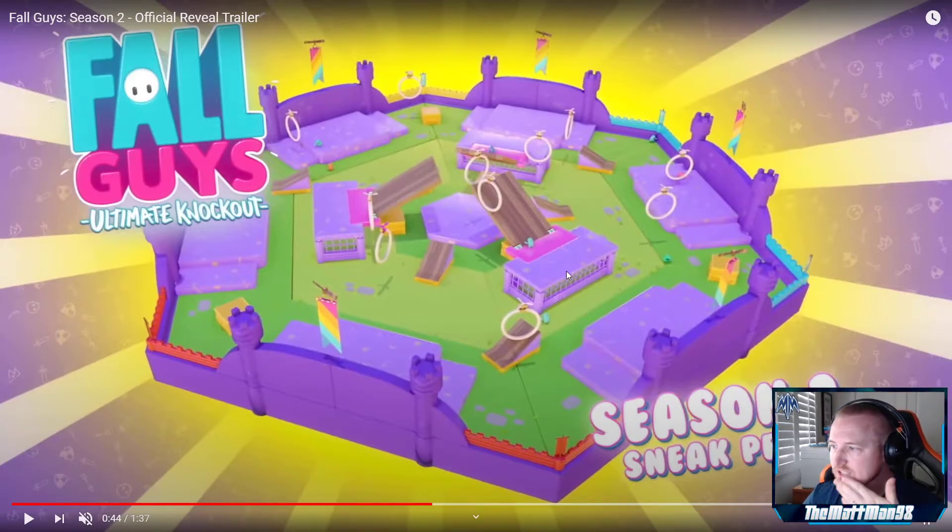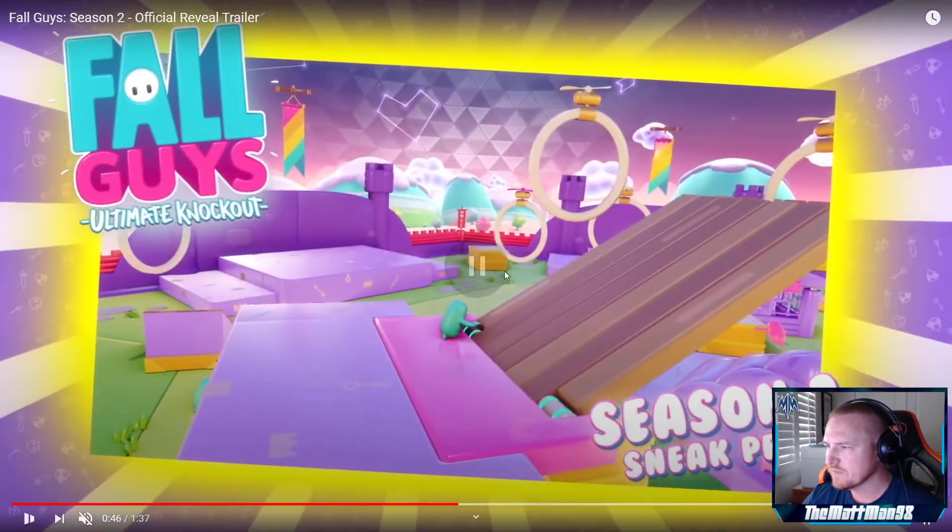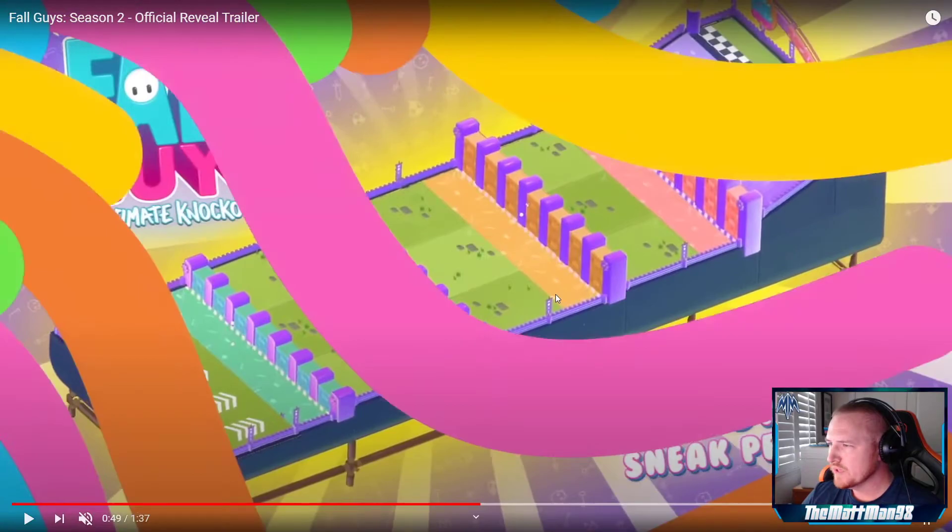This one looks like Hoopsie Daisy with drawbridges. It seems like drawbridges are a pretty common theme. I'm wondering if these platforms are movable in a Hoopsie Daisy context — I'll basically call this Hoopsie Daisy 2.0. There's also a version with a jelly platform that could bounce you and launch you across the map. I'm assuming that's what that is.